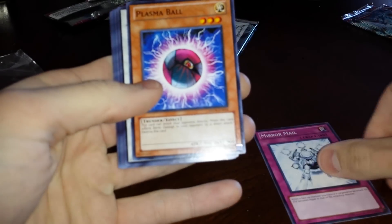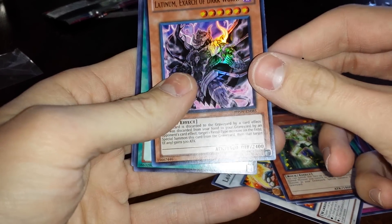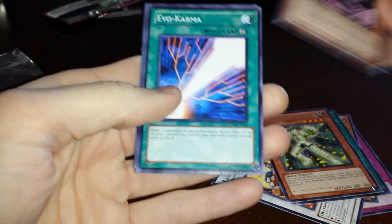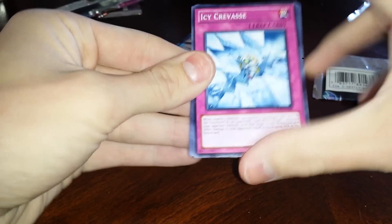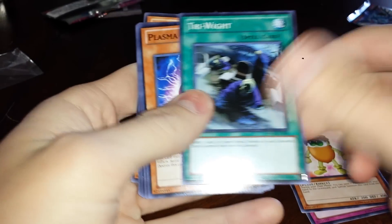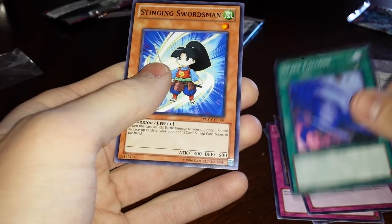Mirror Mail, Plasma Ball, Laval Dual Slasher, Poisonous Winds, Gem Knight Emerald, Latinum Exarch of Dark World, Evo Karma Wind-Up Warrior, Zen Myarch. Then Icy Crevice, A Corno Tri-White, Plasma Ball, Deep Dark Trap Hole, Ego Boost, Damaged Diet, Space Cyclones, Stinging Swordsman. Apparently you don't get a holo in every pack — with the first three packs I did pull a holo, so that's pretty neat.